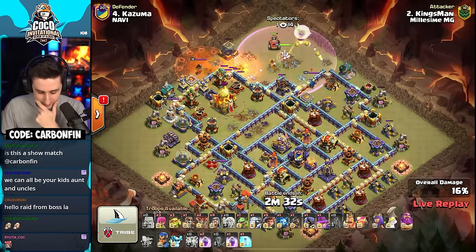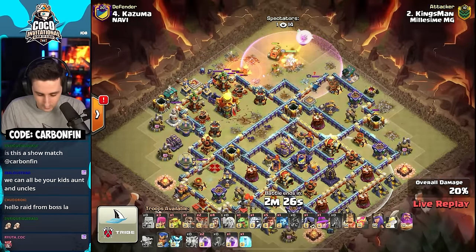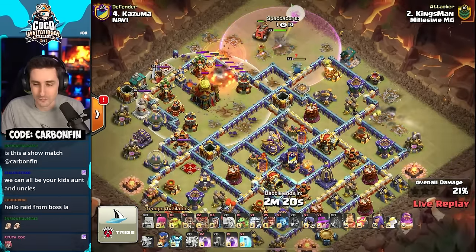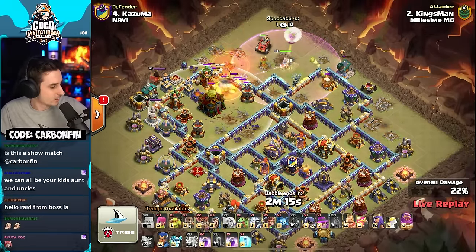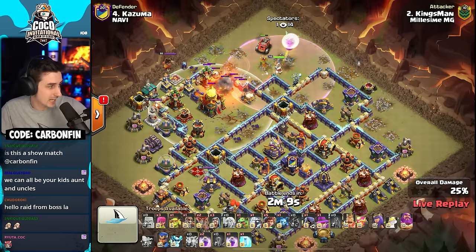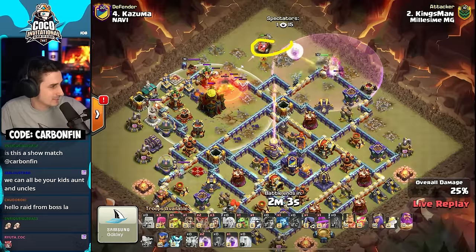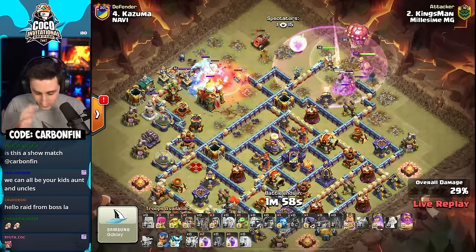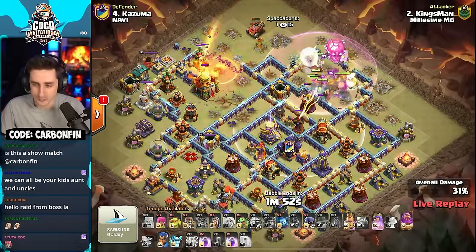Lightning comes in — that didn't take out the monolith, it's still down to the bottom side of this base. The warden is taking some damage getting through this royal champion slowly but surely. The flame flinger needs to go for this town hall. The warden needs to distract, but he has to wait until the expo goes down before dropping the root riders. The problem is the warden gets out of range of the expo — he had to use that early freeze.